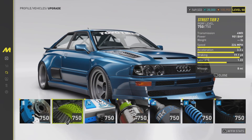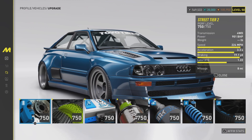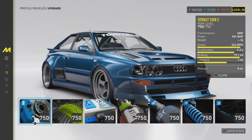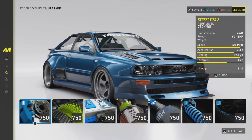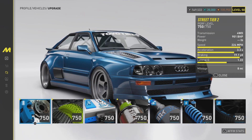Let's get straight into the upgrade or performance parts. It is a street tier two vehicle, so it only goes up to 750 performance level and 750 parts are now on. This thing has a top speed of 224 miles per hour, 0 to 60 in 3.3 seconds, brake distance 60 to 0 is 19.1 yards, and it also has 901 horsepower. Let's see how good this vehicle is in game.